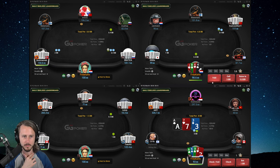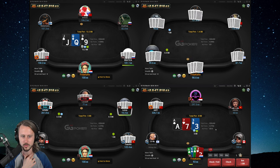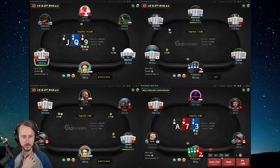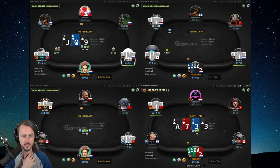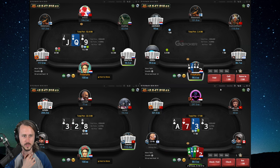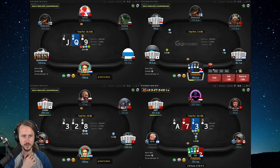Bottom right: top and bottom pair, not that much backup. Generally a hand we can consider to check back for sure — I think that's completely fine. Betting is also reasonable, especially on a board this dry. Two pair is pretty strong and runouts are not too scary.